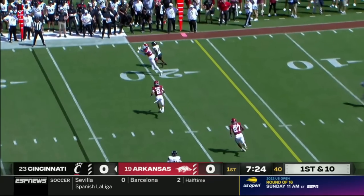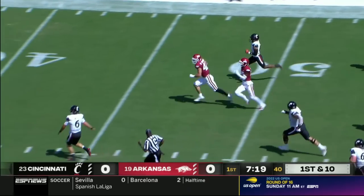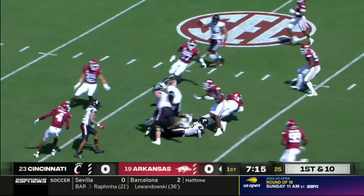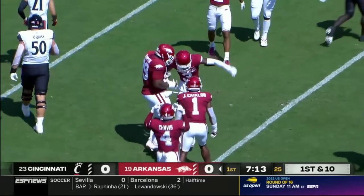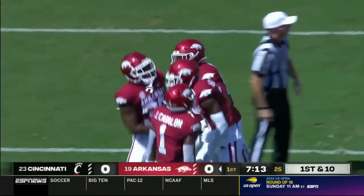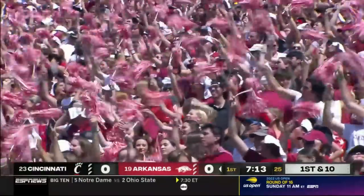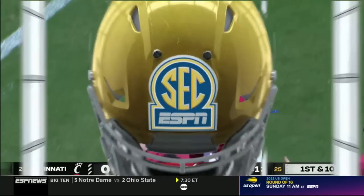Cincinnati on the first possession of the year — Bryant's pass is picked off! The interception, Dwight McClother, all the way back inside the 30. Ben Bryant, the new starter, had moved Cincinnati down the field and that was a mistake. That's an NFL throw — you've got to be really confident and you've got to have a lot of arm strength to make that.